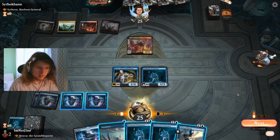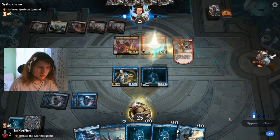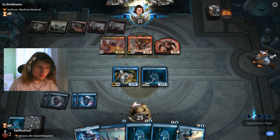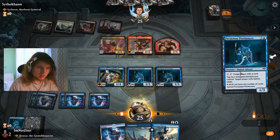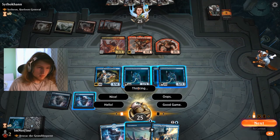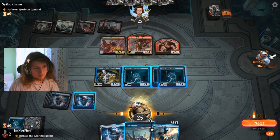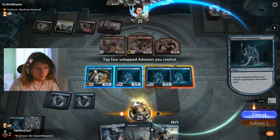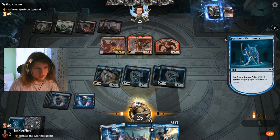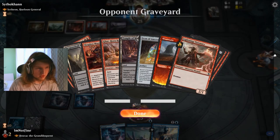We can't drop double Petitioner here to activate once anyway now, so I'd rather hold up Lazotep Plating here. Then we drop double Petitioner next turn. My turn — drop double Petitioner and hold up Unsummon. Against decks like Kinnan we want to activate now — and don't think we'll have a block, so let's activate it now. This shows us what they potentially have in hand. Scorching Dragonfire and Lightning Strike are gone, which is obviously really nice.